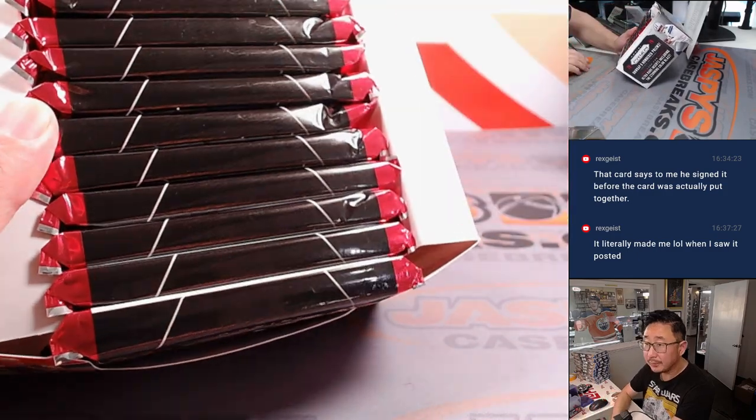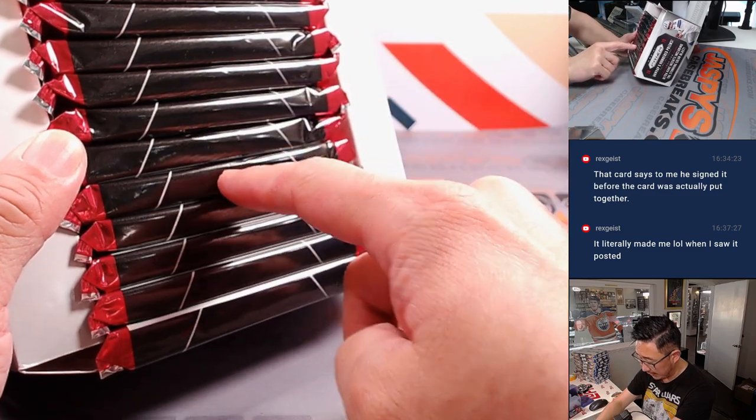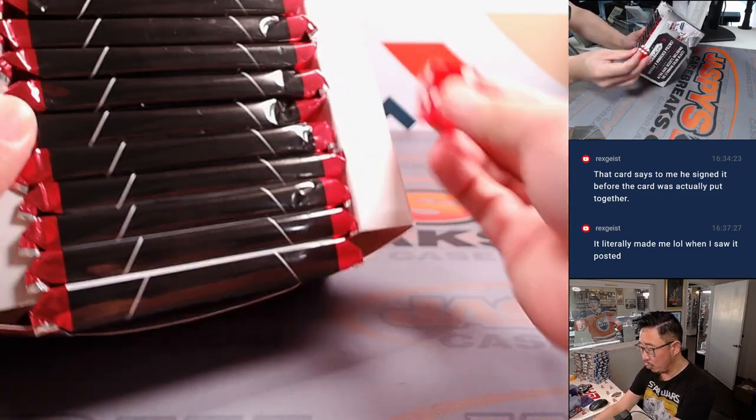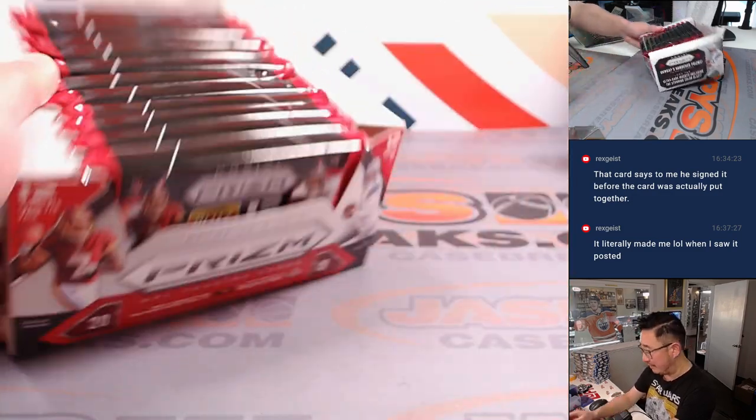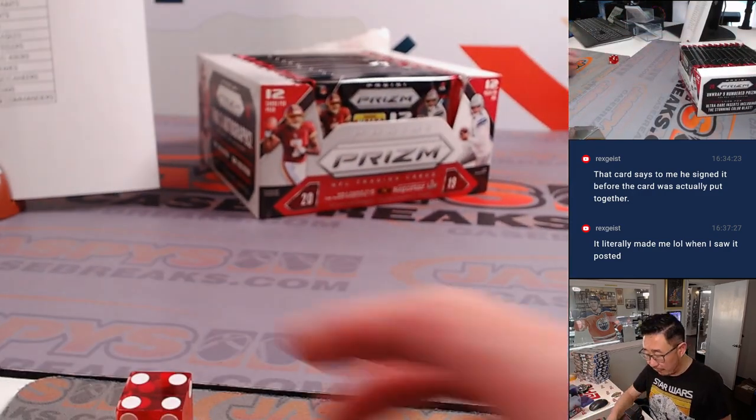There's one, two — packs from top to bottom, twelve total. We'll do one, two, three for the top six and four, five, six for the bottom six. And that's going to be four — so one through six will be the bottom six.